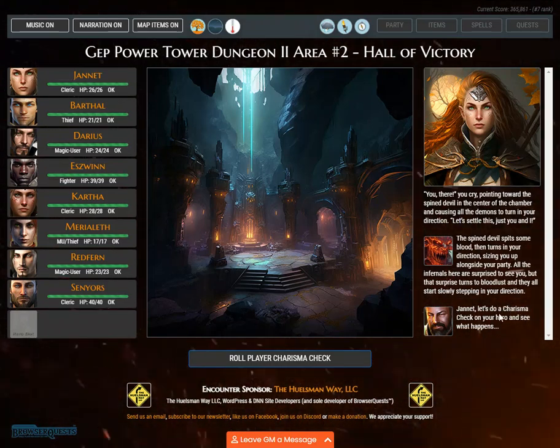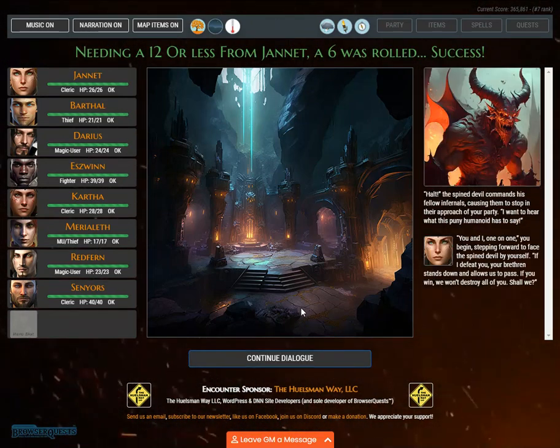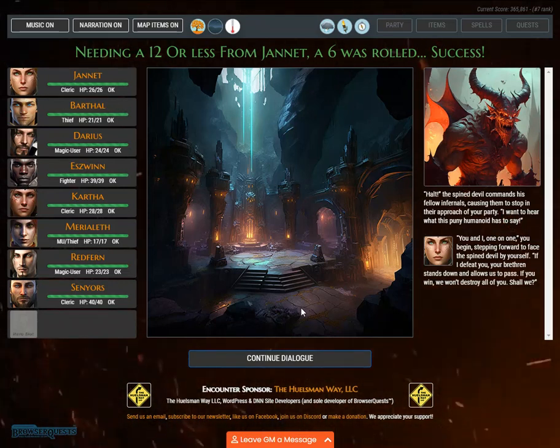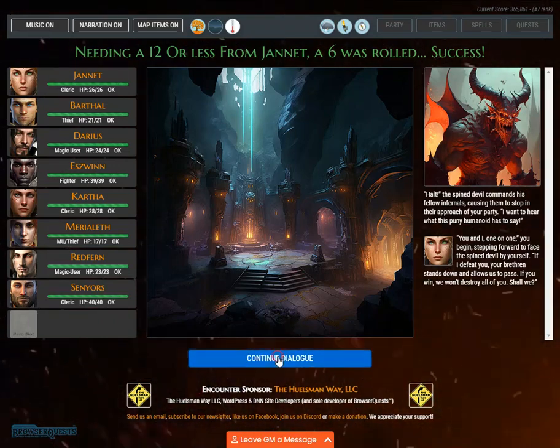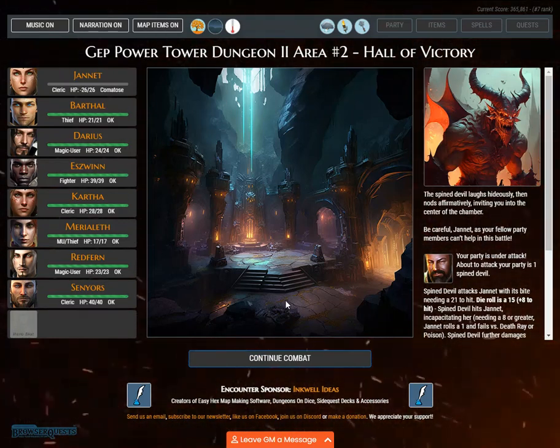Let's do a charisma check on Janet and see what happens. The spined devil commands his fellow infernals, causing them to stop in their approach. 'I want to hear what this puny humanoid has to say.' Stepping forward to face the spined devil alone: 'You and I, one on one. If I defeat you, your brethren stands down and allows us to pass. If you win, we won't destroy all of you. Shall we?' The spined devil laughs hideously, then nods affirmatively, inviting you into the center of the chamber.